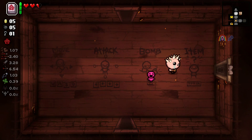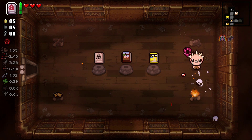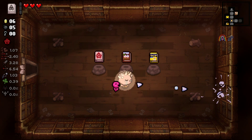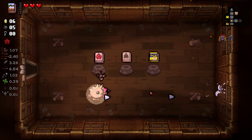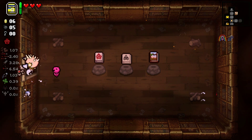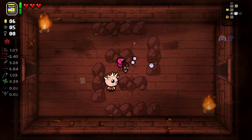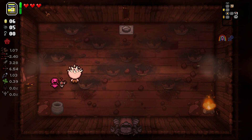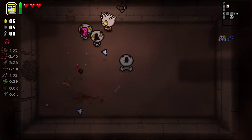Hopefully I can just get these books - it won't troll me. It didn't troll me. Some pretty good books here. Bookshadows will give me a shield for a certain amount of time, it's good but I don't know if I'm gonna keep it. Monster Manual gives a random familiar for the floor. And Telepathy for Dummies, which is what I'm gonna take, gives you homing tears. Very good. And the Bookworm transformation allows me to shoot two tears at once every so often. So this is a very good start.